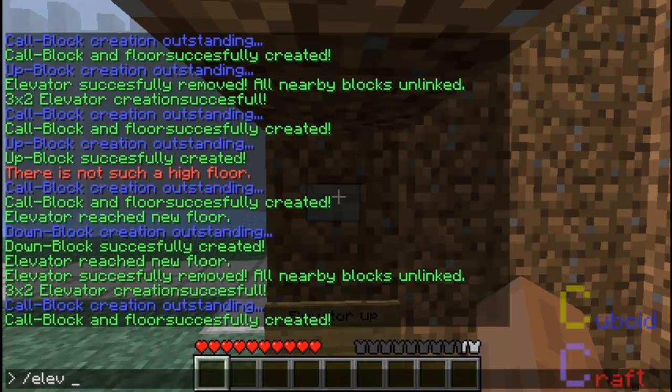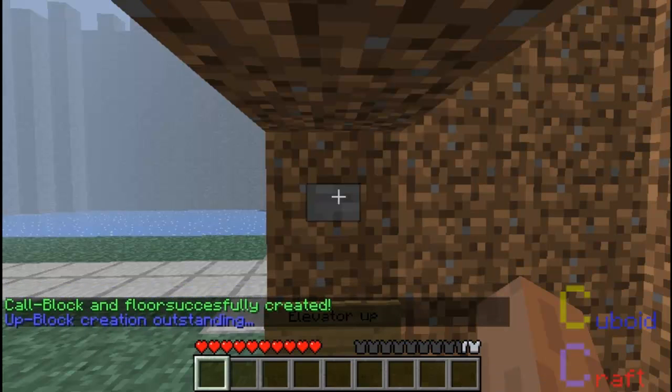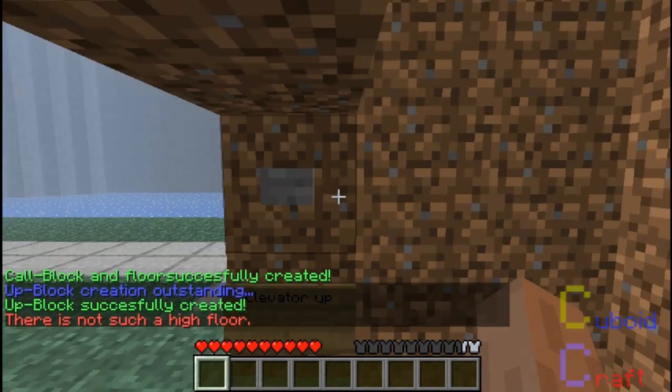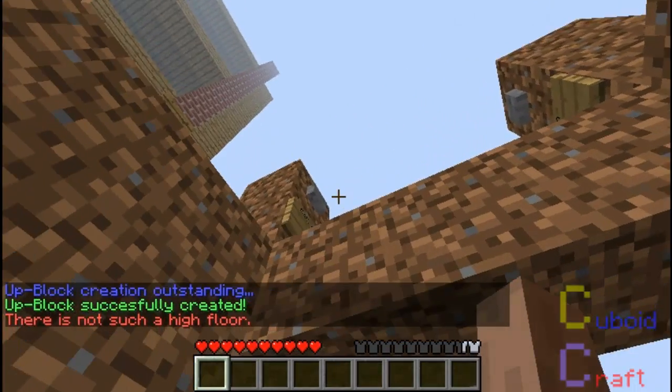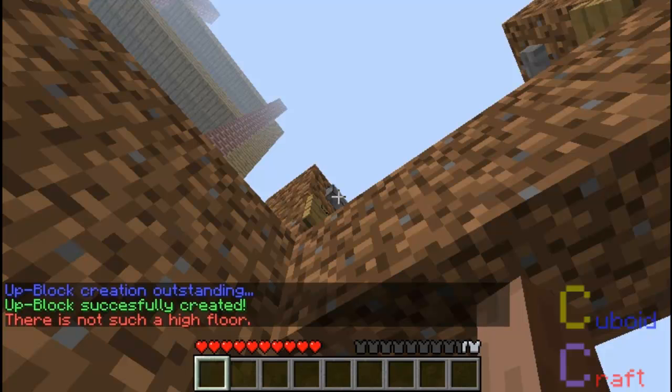Now we need to do the up button the same way by typing Elev up. There — there's not a floor to go to yet until we create one. The sign says that this is the next floor.